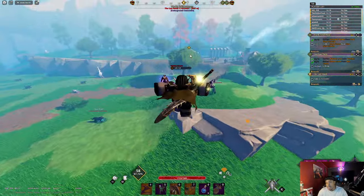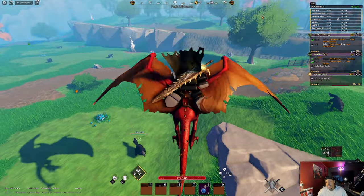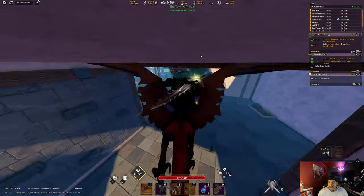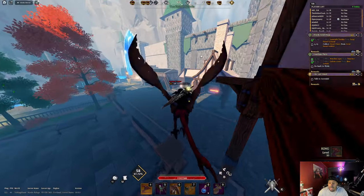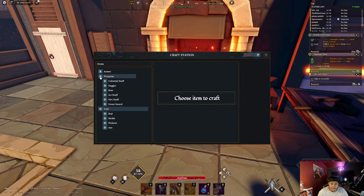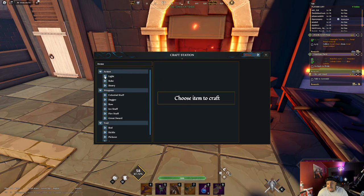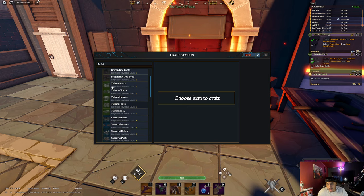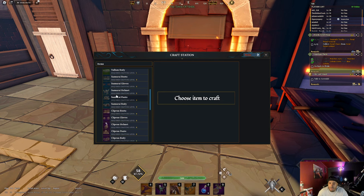All right, first thing is first. On your max account, the first thing you need to do is go to the crafting menu — or have a friend craft for you. You want to go to heavy armors and make uncommon gear, because no matter what level you are, you can be level one and still wear uncommon armor. You can still wear this armor at any level starting from one and up.